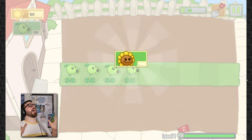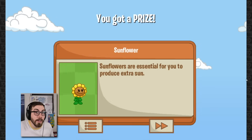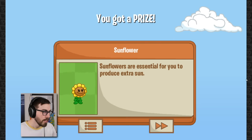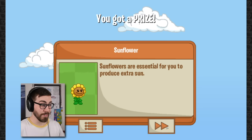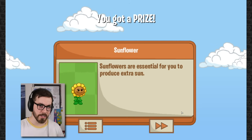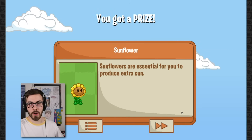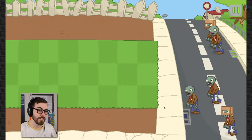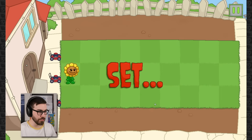This is already better than Plants vs. Zombies 3. You beat a level, then you unlock a new plant, and then you get to use the plant if you want. In this case we only have two plants so you're not exactly able to pick. Sunflowers are essential to produce extra sun. I just like this progression so much better than what they did in PvZ3 - it just pops up, shows you what it's about, and you move on.